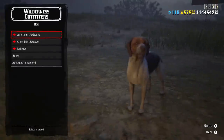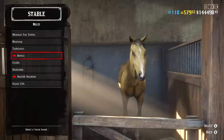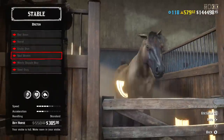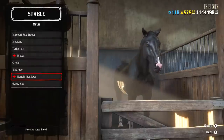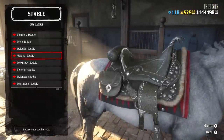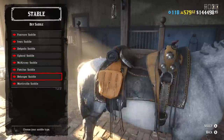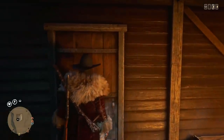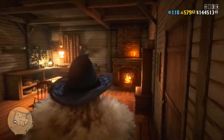You can purchase outfits for creeps and dogs with a discount — well, not outfits for dogs, just dogs themselves. Unfortunately there are no outfits for dogs. At stables there's a discount on Breton and Norfolk Roadster horses, though be careful not to get stuck since that bug still hasn't been fixed. Most importantly, you can purchase saddles with a 30% discount — it's a good time to get a Nacogdoches or Upland saddle.